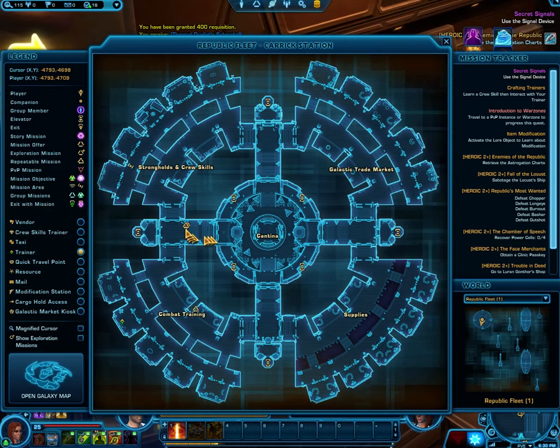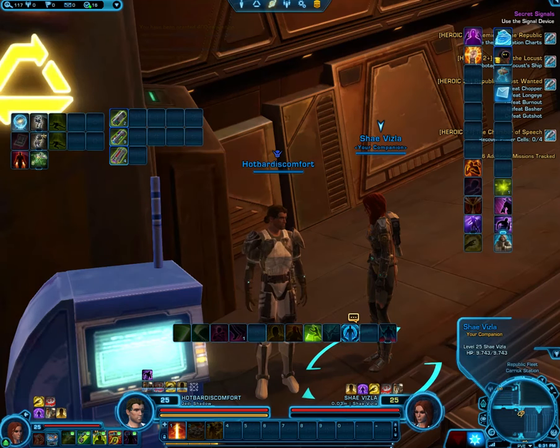Right now I'm standing by this priority missions console down the ramp from where you normally spawn into the fleet. When you pick up the weekly here, the cash-in is in supplies over here. So when you come up the elevator after your flashpoint, go left and you'll be able to click on yet another experience and credit source.